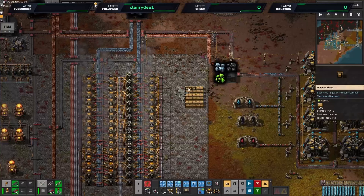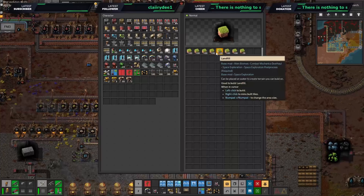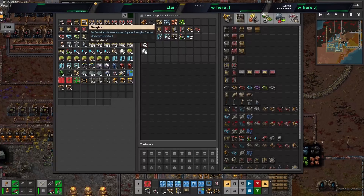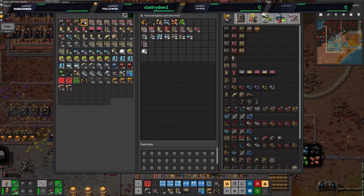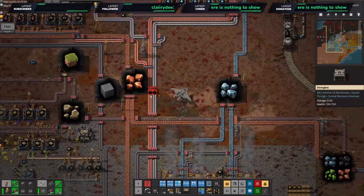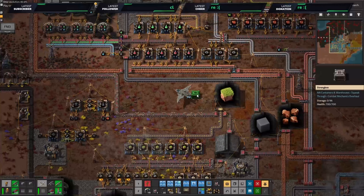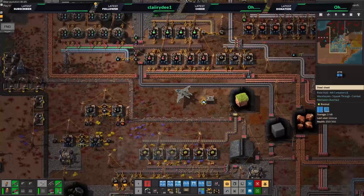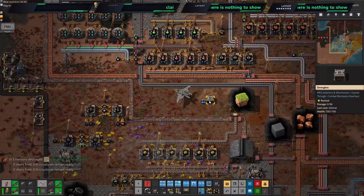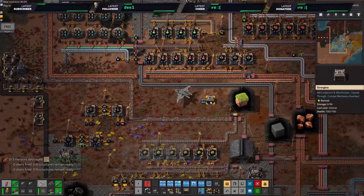Do I have landfill? That is the question. And why am I running when I have a plane? I also did a lot more quality-of-life researches off stream. We've got a lot of chests — let's get rid of them. We do have a fair bit of landfill, that's going to be good.